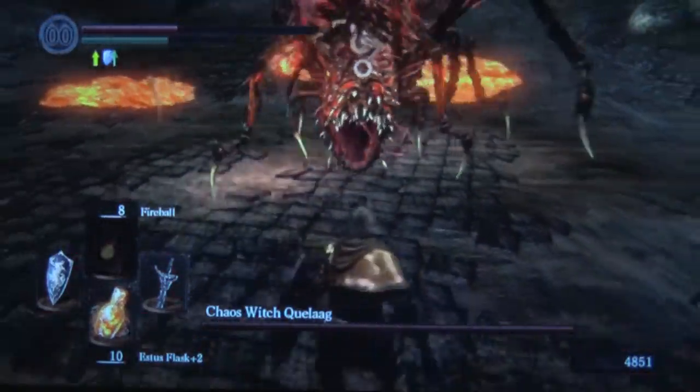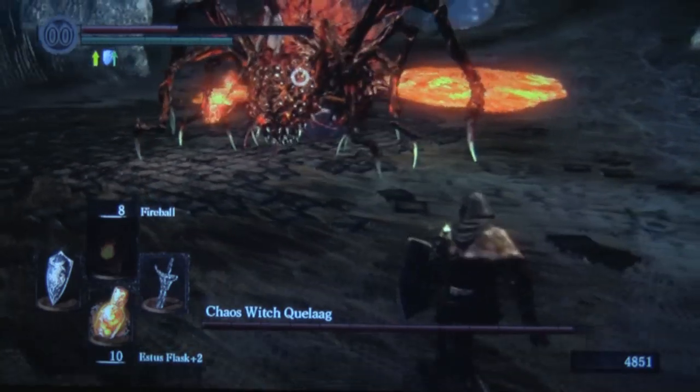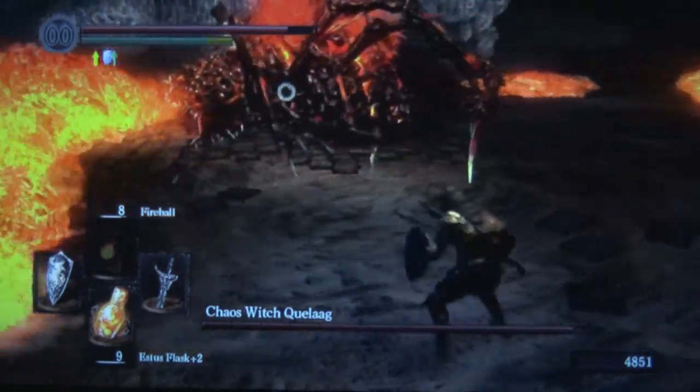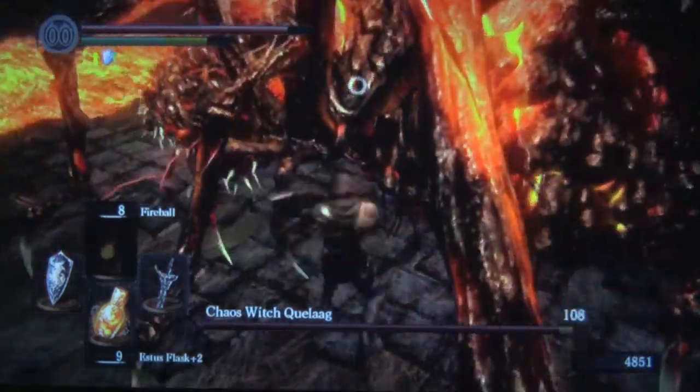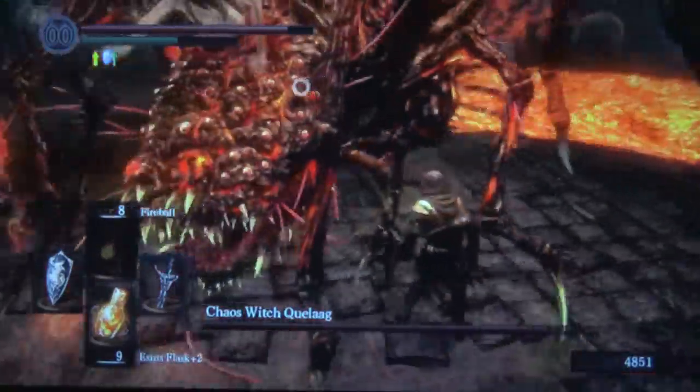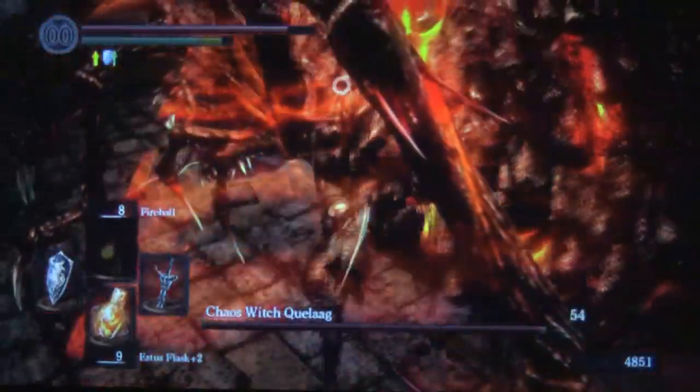Most of her attacks are fairly straightforward and can be avoided just by rolling at the proper moment. The lava itself is not too dangerous, except when you want to actually harm Quilog. You just want to keep running in and around and beneath and in between the legs, and most if not all of her attacks will never really hit you there.